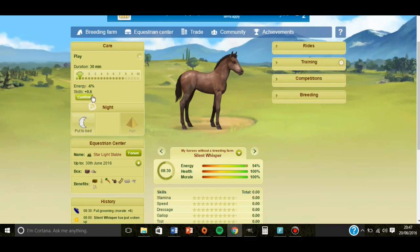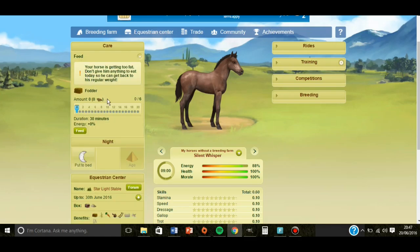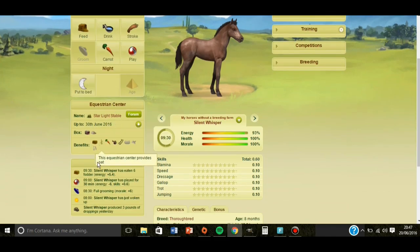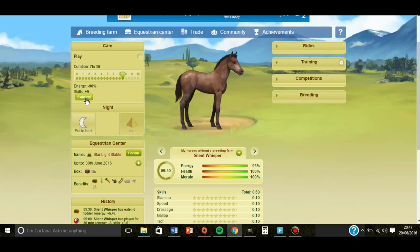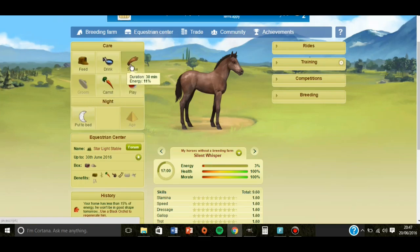Play for 30 minutes. Feed 6 pounds, or however much is required for you to feed the foal. Then play for 7 hours and 30 minutes. Stroke, carrot, and drink. And then put to bed.